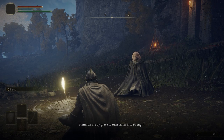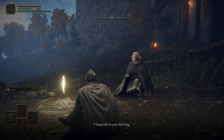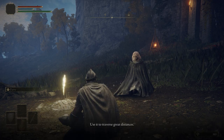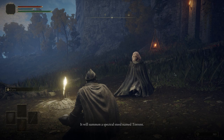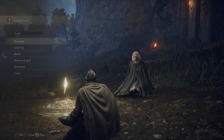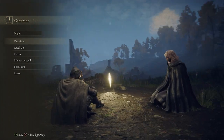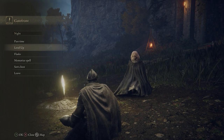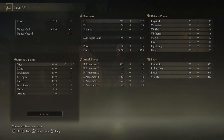'Summon me by grace to turn runes into strength.' She gives you the Spectral Steed Whistle — I'm going to show you exactly where to put this and how to use it to summon Torrent. 'Use it to traverse great distances. It will summon a Spectral Steed named Torrent. Torrent has chosen you — treat him with respect.' I'm going to respect the hell out of him. Already, you can kind of see it's nighttime — do not pass time. I repeat, do not pass time. This is important. Level up screen — this is the first time we've seen this now that we have met Melina.